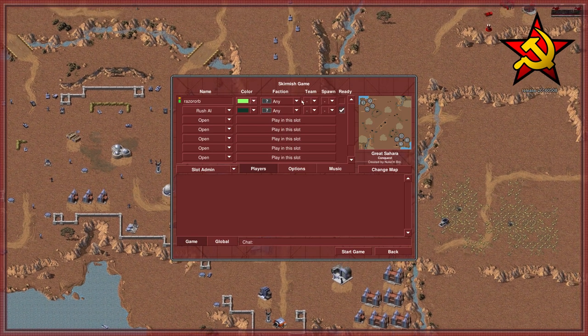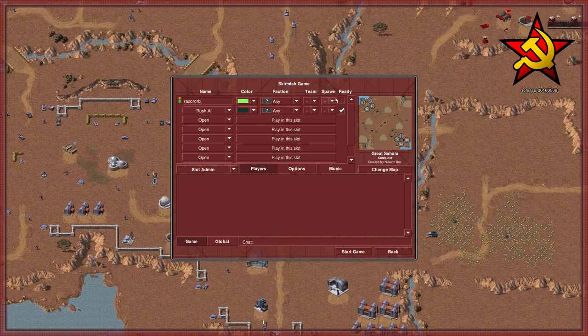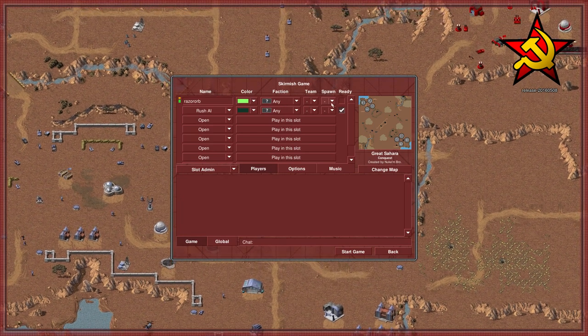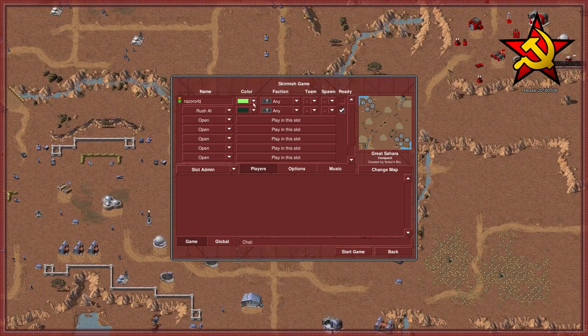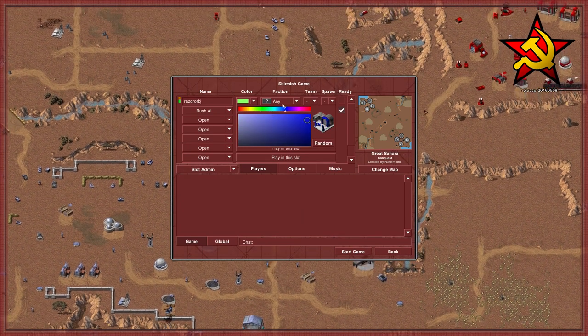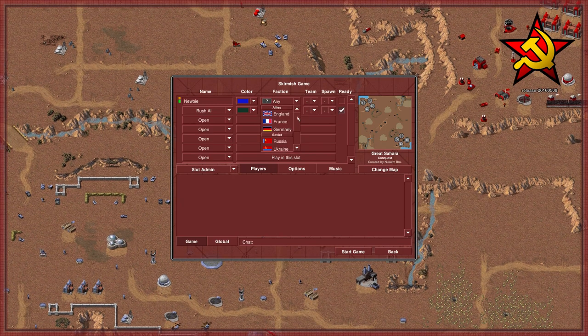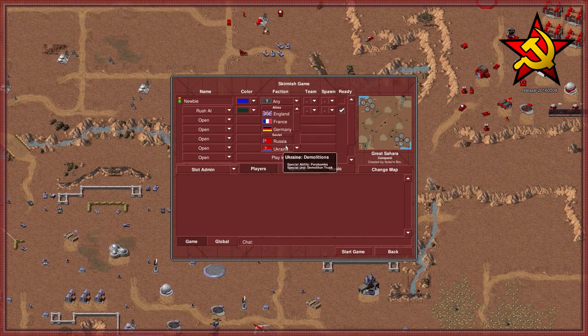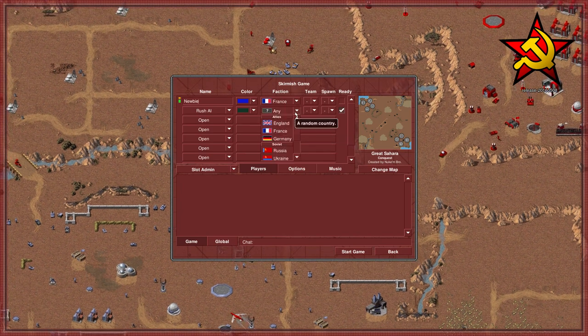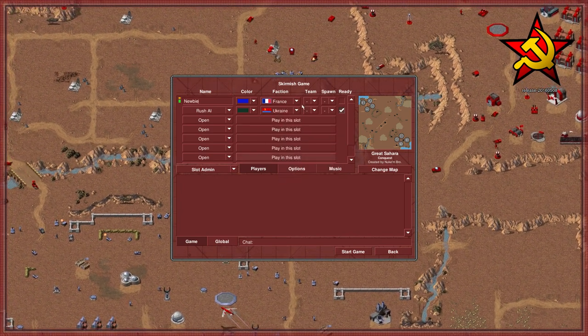You'll get a color, a faction, team, spawn, and if you're ready or not. You don't really have to care about the team or the spawn, but you want to make sure that you have a good color that you know is your guy, so I'm going to just pick blue. And you have five factions: England, France, Germany, Russia, and Ukraine. For this, I'm going to be France, and let's go ahead and make our enemies Ukraine.